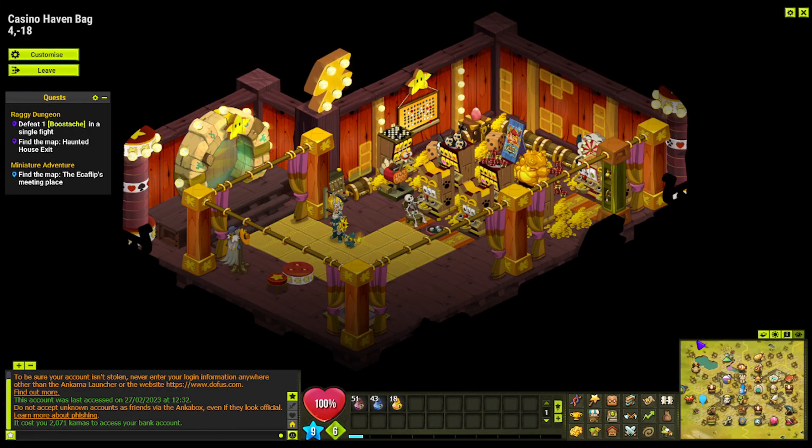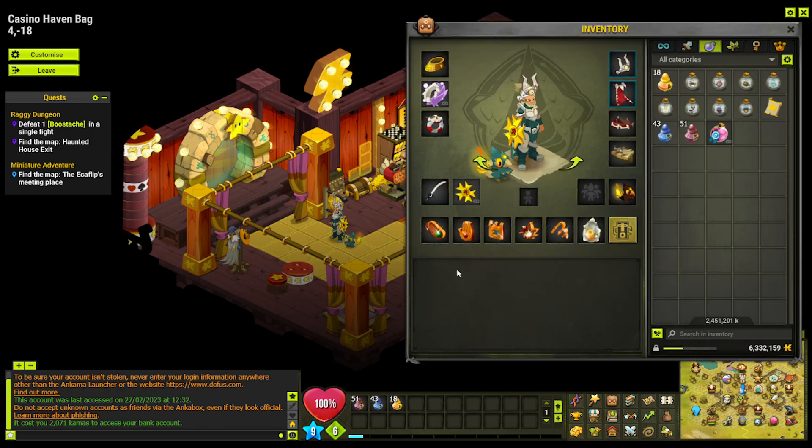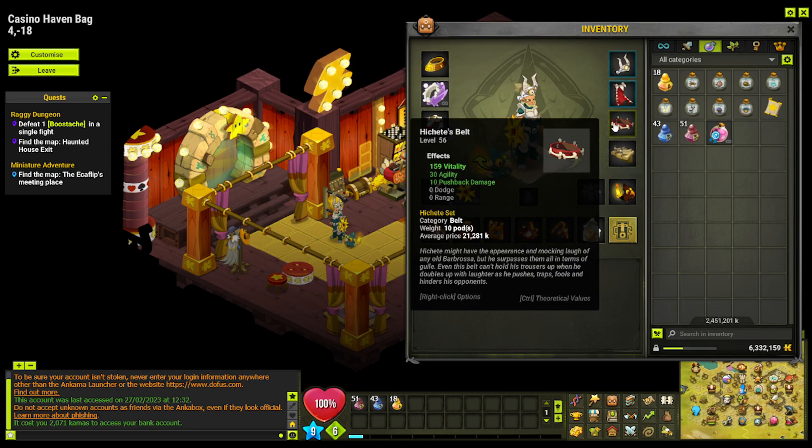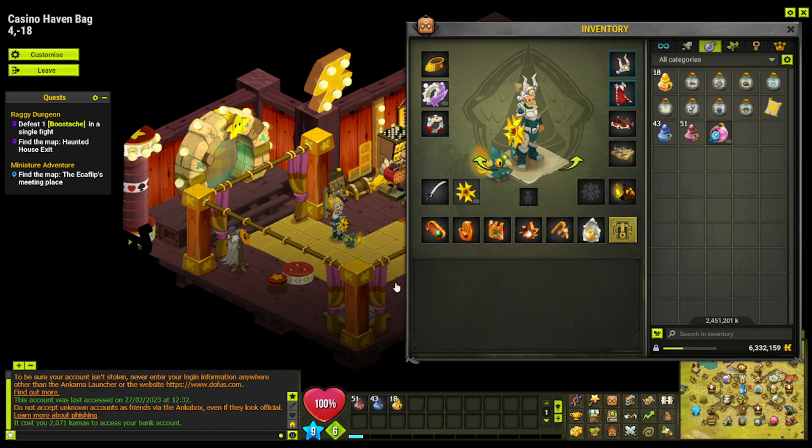Hi guys, welcome back to our Dofus Let's Play. Today on episode 5 we'll be taking on the Bustache dungeon and also going more into the dungeon quest line itself. If you did miss last episode, please go check it out as we did a massive upgrade on our current set. We maged a few items and overall I think we're pretty much ready to take on all of the level 1 to 50 dungeons.